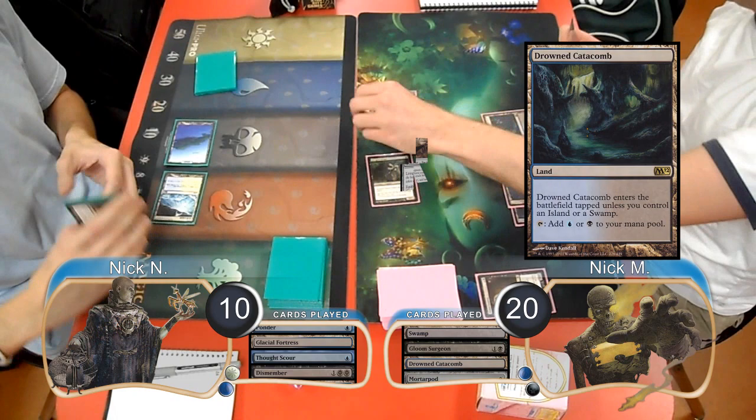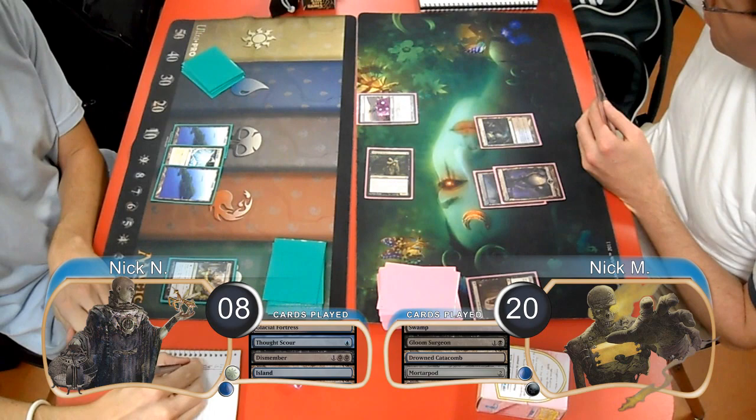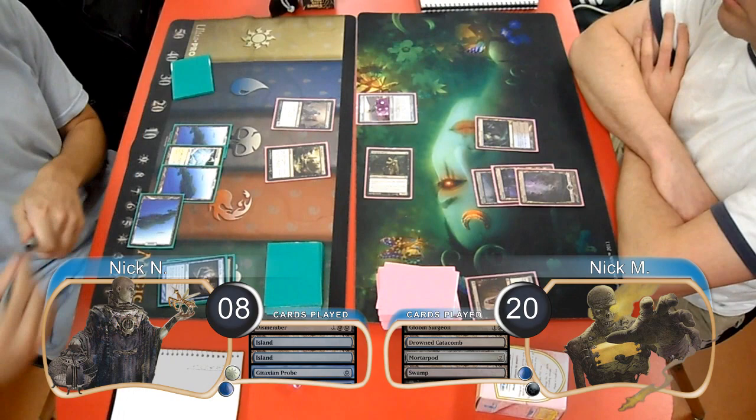Zombies then put a Drowned Catacomb into play and played a Mortar Pod. Delver just played Land Go again, and then Zombies attacked with his Ghoul again, taking Delver to 8. Delver then played another Gitaxian Probe on his turn, but chose to pay life for it this time, so he didn't take any more damage.